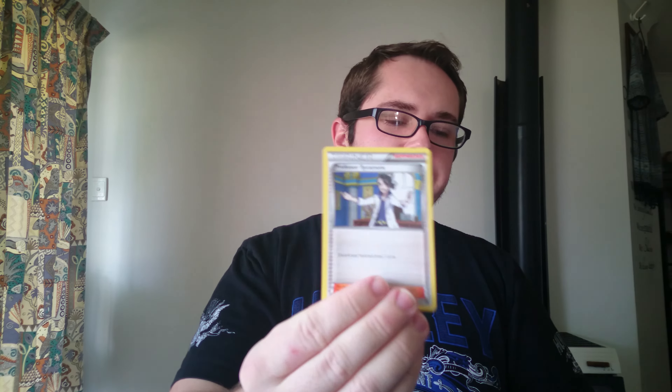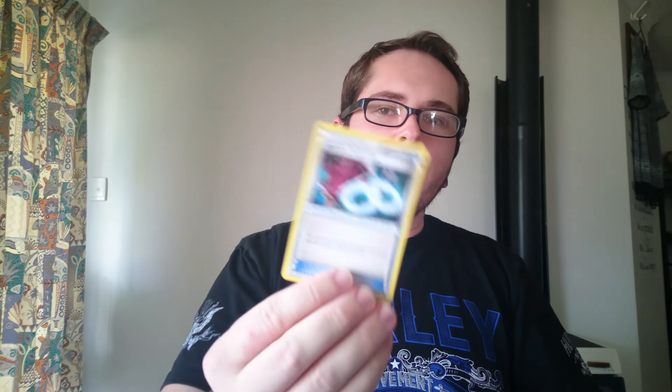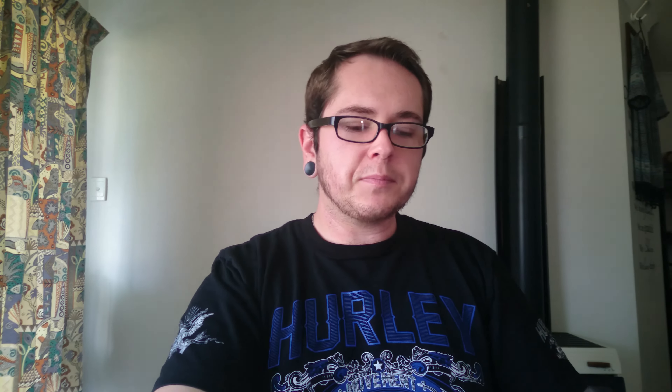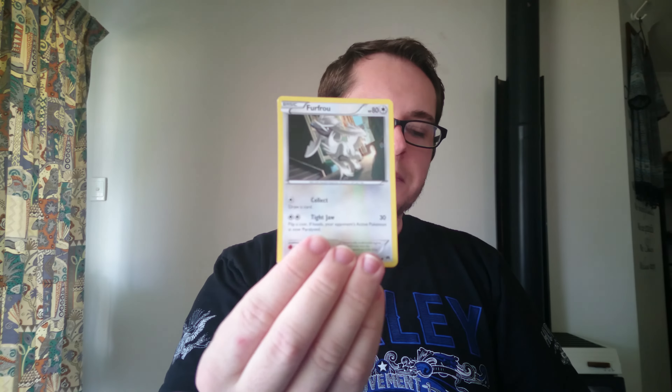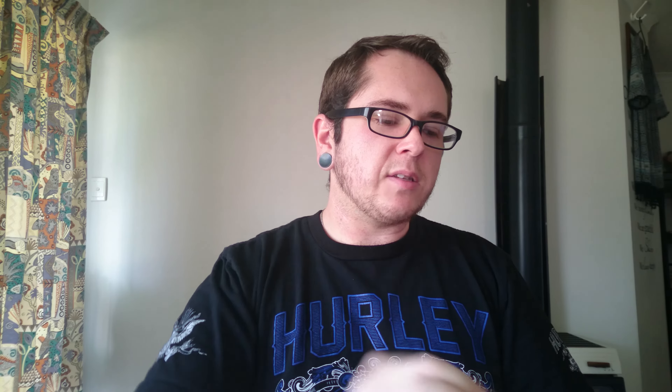TCGO. One, two, three, four — pack. And Professor Sycamore, Godo Spirit Link, Aromatisse, Espurr, Ducklett, Swirlix, Snider, Kibble, a Reverse Trainer Great Ball, and a Zev Striker Regular Rare.